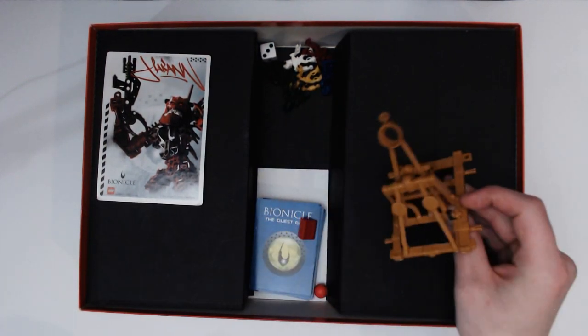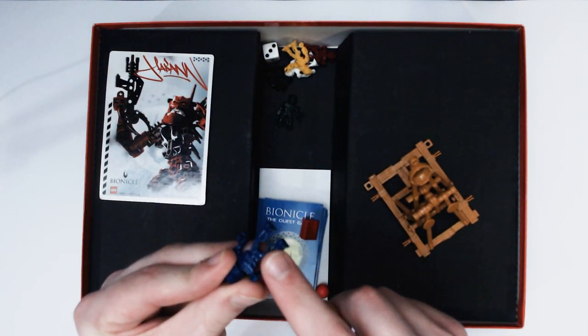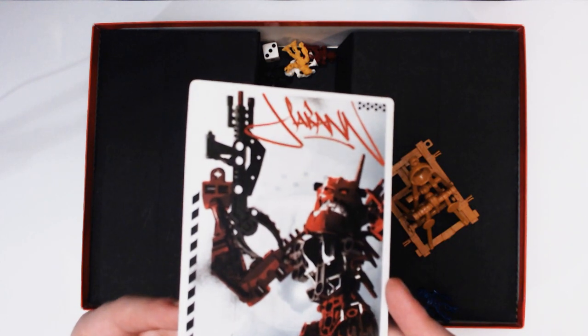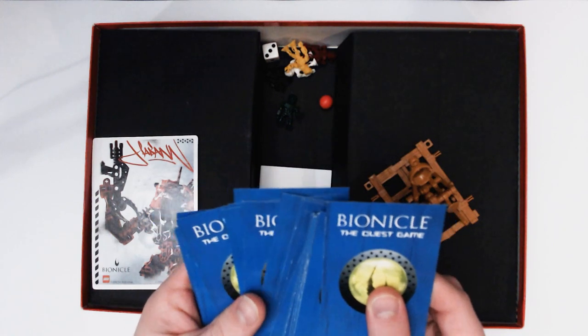This game comes with a catapult, several of these little Toa figurines — and these are actually exclusive to this board game, so it's really cool to get these. It also comes with this nice portrait of Paraka Heikan. And last but not least, there's these cards, which feature some interesting in-game scenarios.